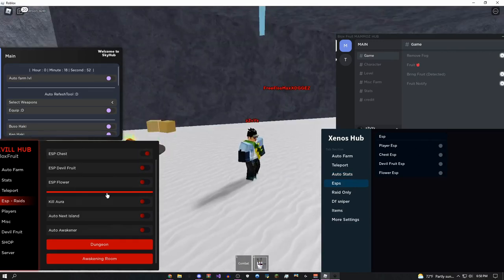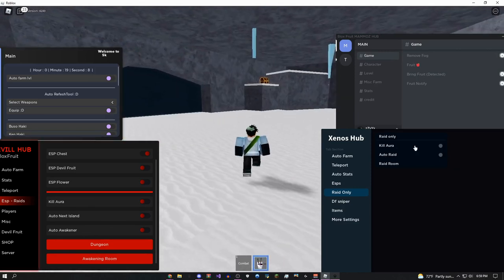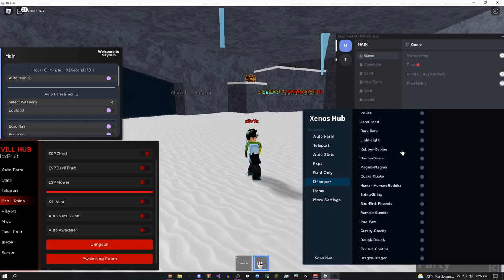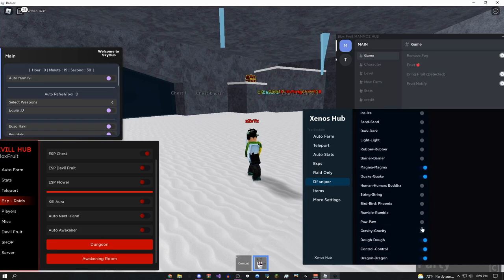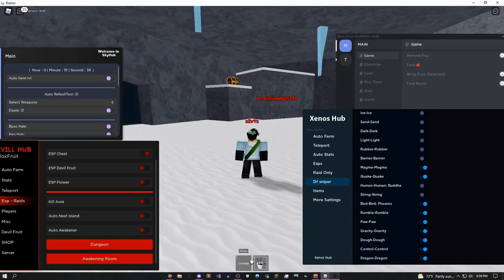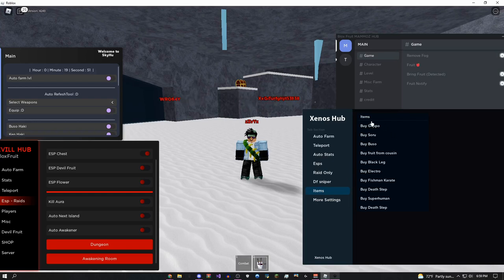The ESP on Xenos Hub is basically the same as the Evil Hub one so I won't showcase it again. But in the raid-only section on Evil Hub it's actually a little better — you can automatically raid all the dungeons without doing anything, and you can even turn on kill aura for it. The really good stuff here is the fruit sniper: you can check any fruit you want in the game and it's going to snipe it for you. I checked magma, quake, dragon, control, and other top fruits — whenever they spawn it just gives them to you. I actually got a chopped fruit and a rumble fruit this way.